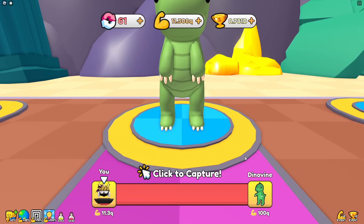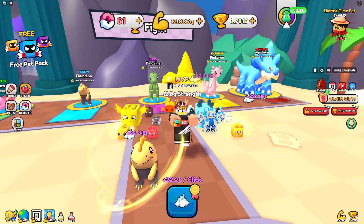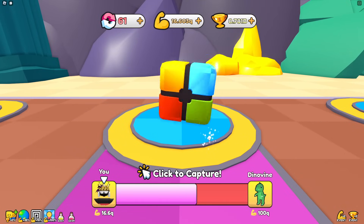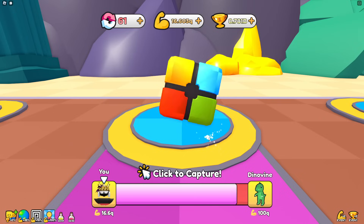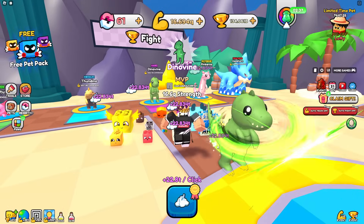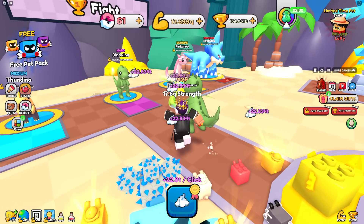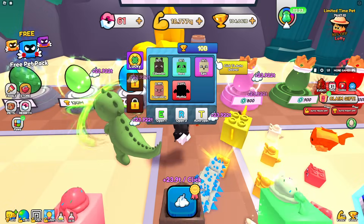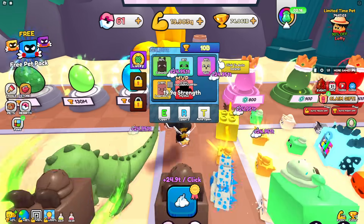I'll let it auto-grind up to about 15 Quintillion. At 16.4 to 16.56 Quintillion - just barely not enough. Looks like you need about twice what I'd expect compared to other games. At 20 Quintillion the dino gives me a whole lot of wins - already at 134 billion. Now at 23.9 trillion per click, buying more pets pushing up to 24.9 trillion.